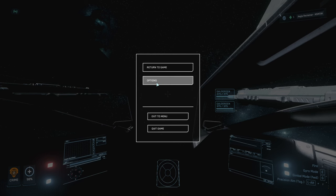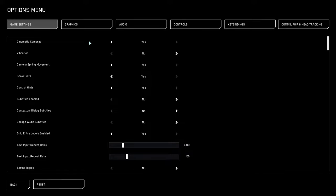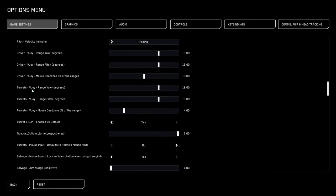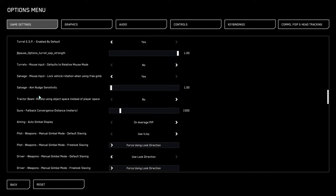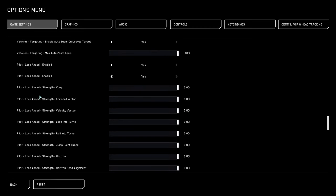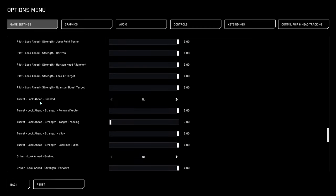You're going to press Escape, go into Options, and stay in Game Settings. You want to scroll — it's pretty far down — you're going to pass Turrets (not those turrets), keep going, keep going, pass Vehicles, pass Pilot, and then pass that section.